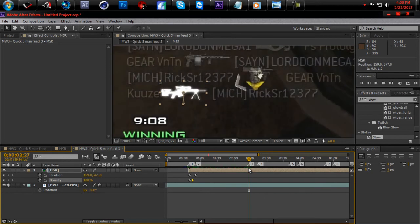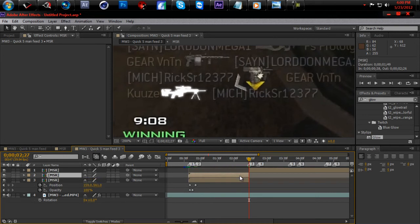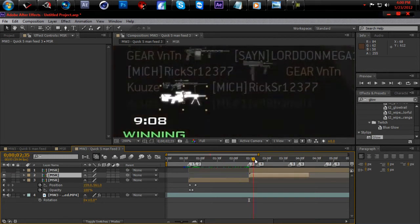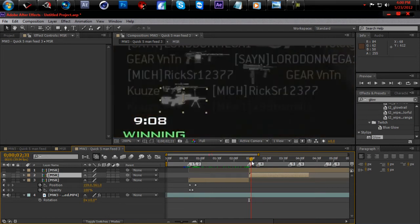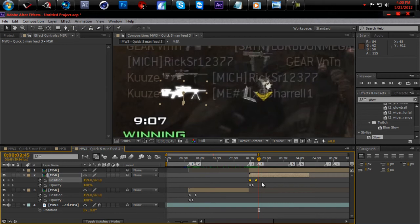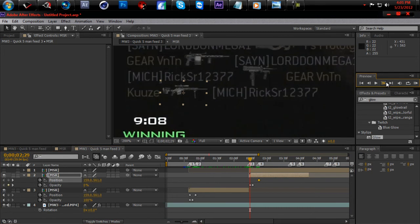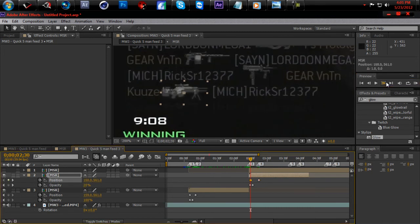Go to where the second kill is and split it there, then duplicate it and drag it back over. Delete the extra one. Hit U to see the keyframes — you can just delete those two keyframes if you want. Hit P and that's perfect right there. Go a couple frames over because it's hard to see, then go down and line it up. Keep doing this over and over, lining it up.